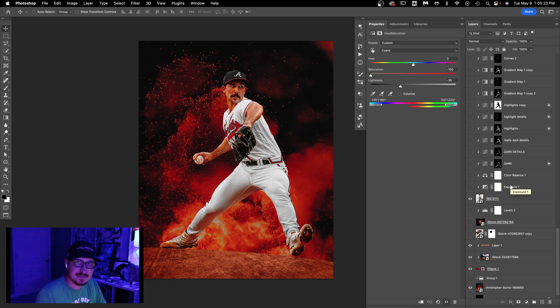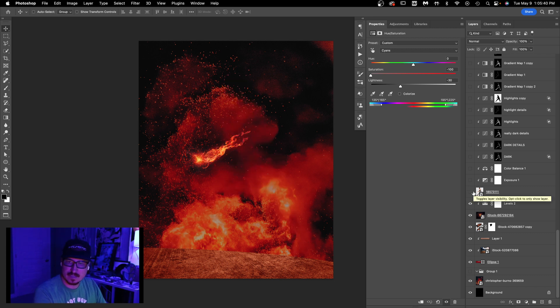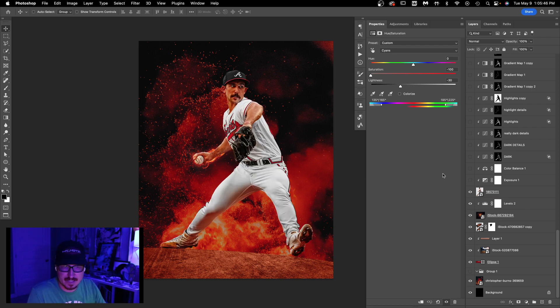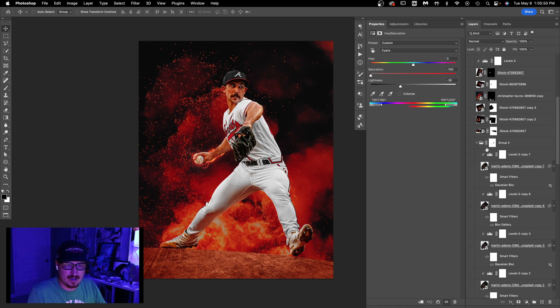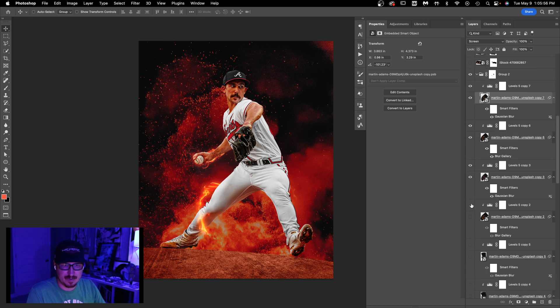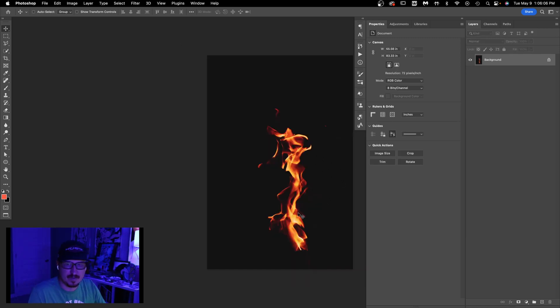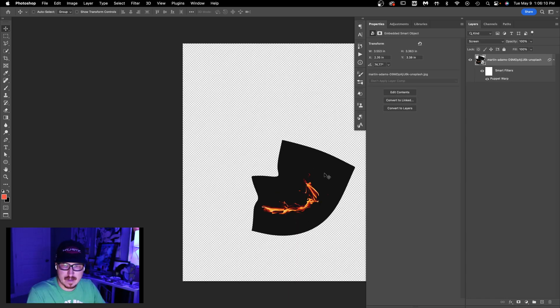Basically what this is is a lot of lighting using the reverse curves technique — Piximperfect has a good video on it but I can show you what I did. I have some small fire effects behind the player, a couple of lighting effects set to screen. These are multiple versions of the same sort of fireball, all set to screen, with some having blur gallery or Gaussian blurs applied. It's actually a puppet-warped photo of fire from Unsplash.